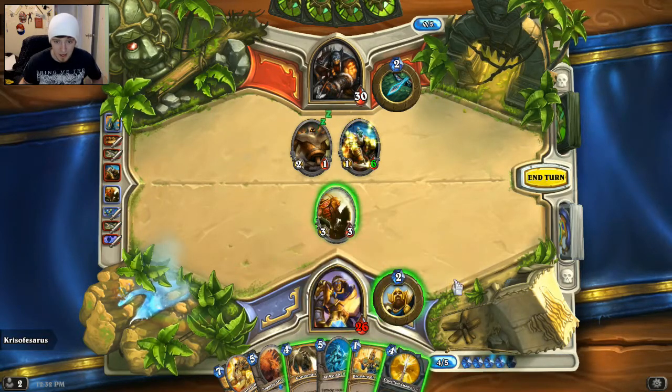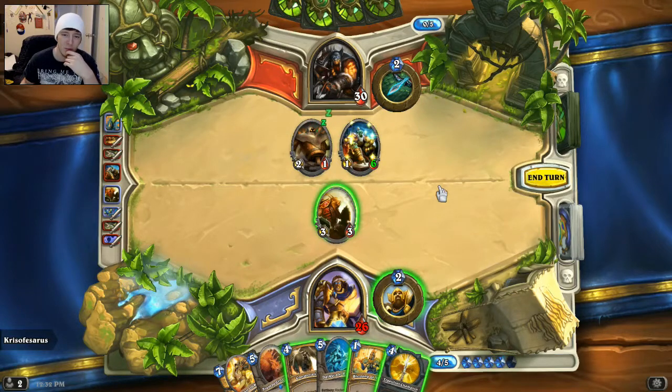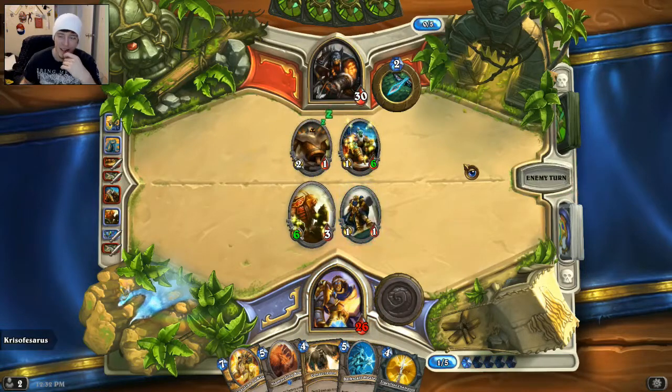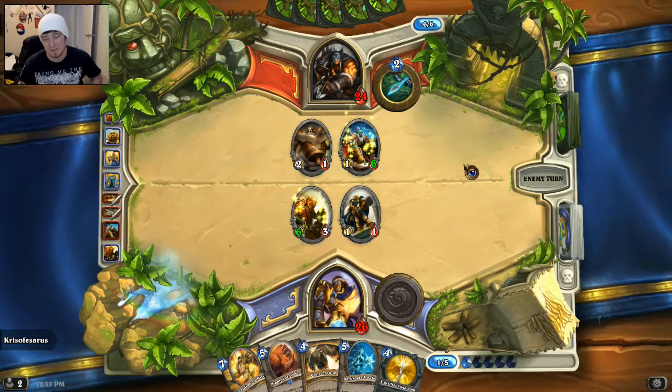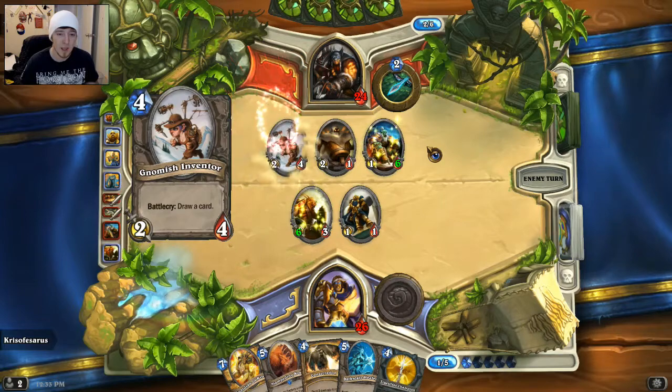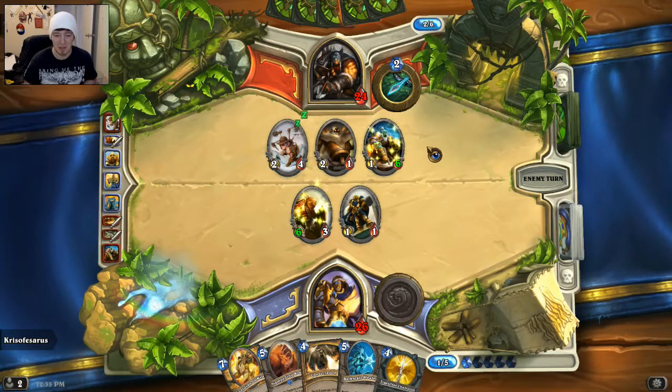We could kill that with this guy. We need to get rid of this guy though. Maybe we should just attack him in the face? I think we should just go for his face — because we need to control the board too. I think we're just going to have to go for his face, because at least we hit him for six, so now he has to decide: is he going to hit us, or is he going to take that guy out? Most likely he'll try taking that guy out. I'm just really hoping he didn't have another Frostwolf — that would have been the worst-case scenario.